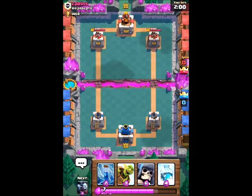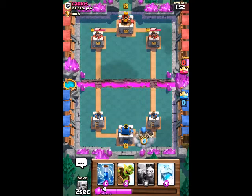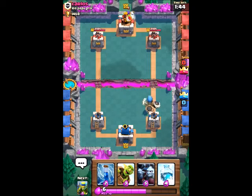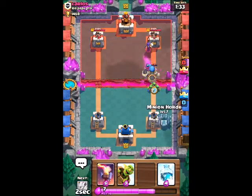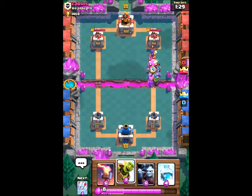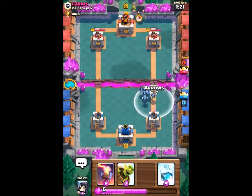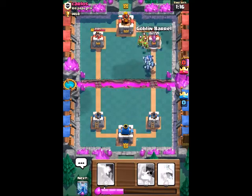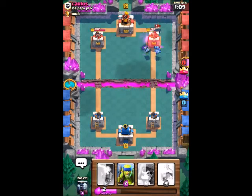Now that we have our tank in the lineup, we're just gonna place him in the back once we reach full elixir so if he plays anything we can defend it. Once he gets to the border we'll see what he counters with. I zap all these skeletons. Let's put some spear gobs. The witch is gonna die which is good. I push a minion horde because he has no minions. I arrow the spear gobs, put a goblin barrel for really good chip damage, zap that bomber, zap the tower - his tower is already down to 369.